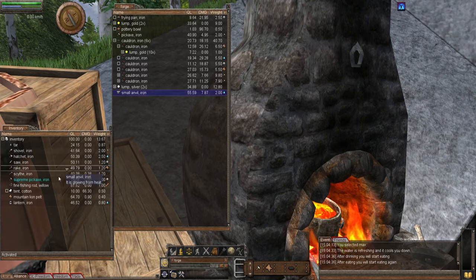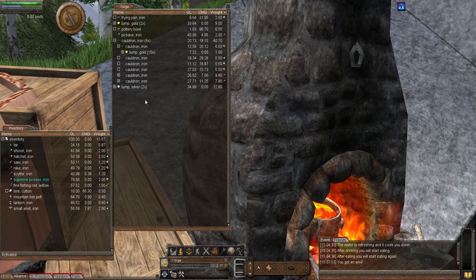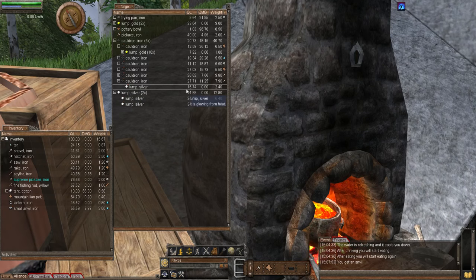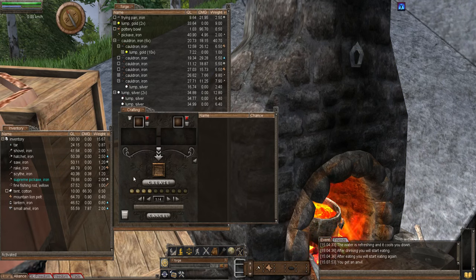To make these we will need a small anvil and the necessary materials. I'll start by making the ring and I'll use silver — I'll use this lower quality one for the creation. We're going to use the recipe window, so let's bring that up.